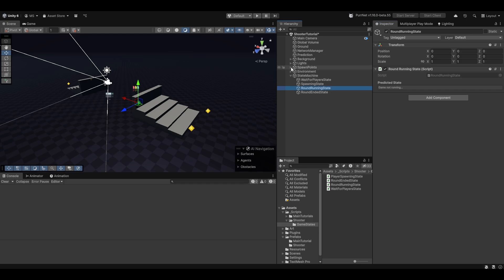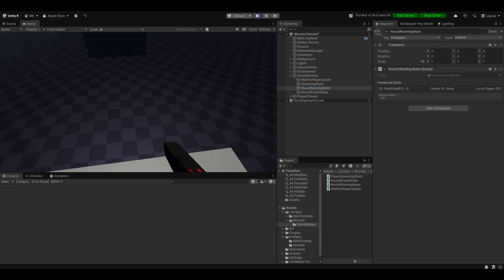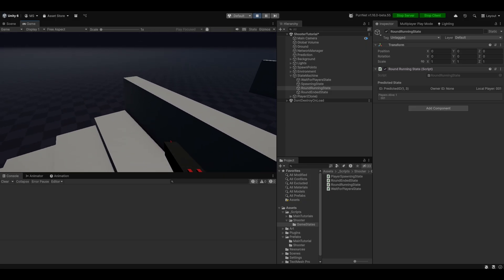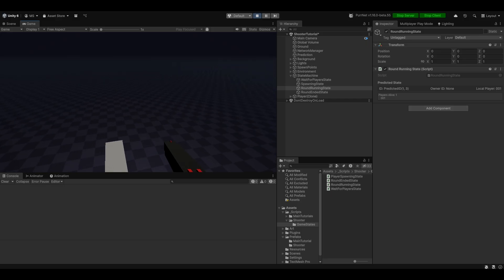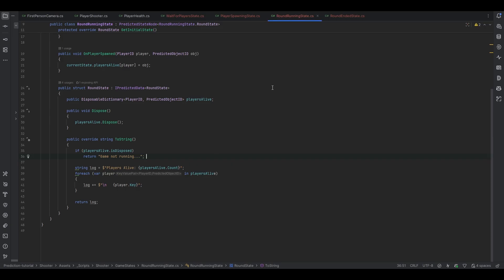Hi guys, I'm Bobsy and in this video we're going to continue from where we left off last time. Last time we got to a point where we can now spawn our player when there's the right amount of expected players. The round running state will track the players that are currently alive upon being spawned, and from here what we need to do is: when the player dies we'll despawn them, remove them from the dictionary of players, and when there's only one player alive we'll continue to the round ended state and then restart the game. Let's go handle that.